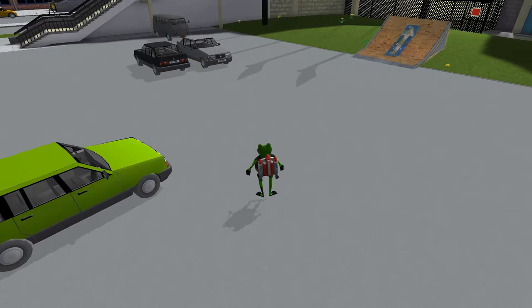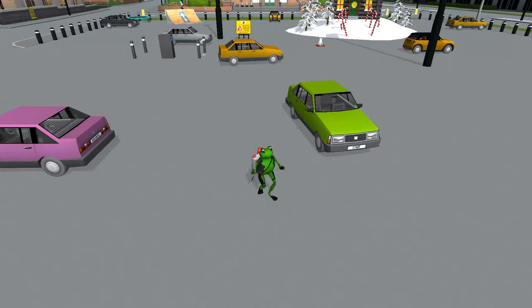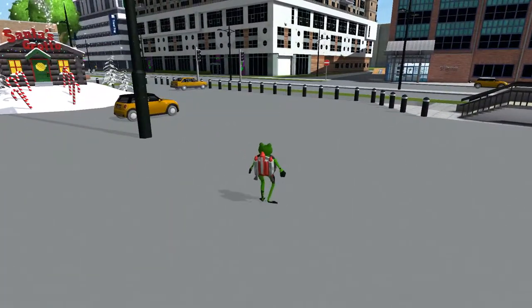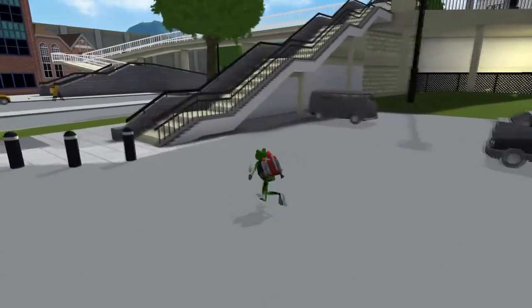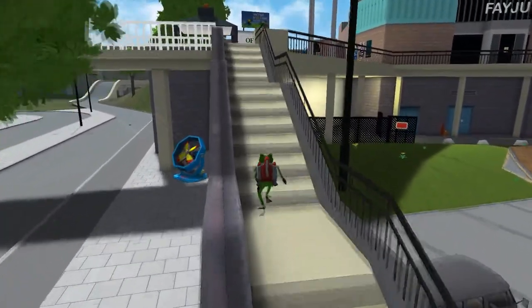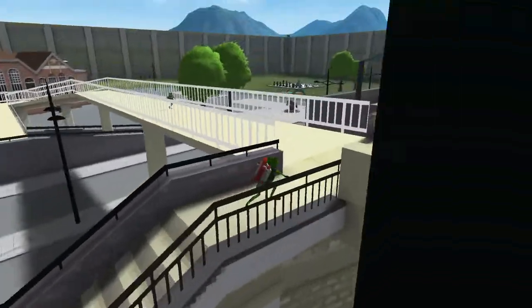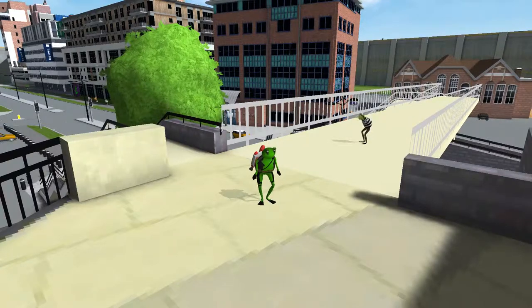Thank you guys so much for watching this video. If you come up with any other applications for this particular glitch, I would love to know. The only thing I figured out that you can do with it is when you're on the segway, you could drive through a door without it actually bringing you into that instance — which is pretty cool but kind of worthless. If you come up with anything else really cool you can do with it, I would be really psyched to know, so post it in the comments. Thank you guys for watching, and if I don't see you — good afternoon, good evening, and good night.